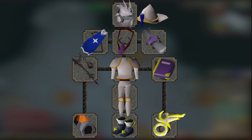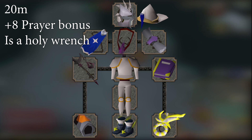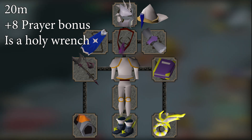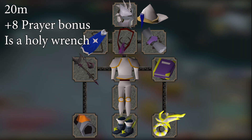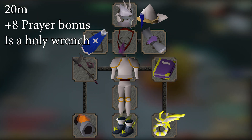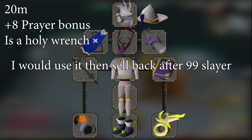If you plan on doing a lot of bursting, I would grab a Ring of the Gods next. This costs 20 mil and provides a plus 8 prayer bonus when imbued, and also acts as a holy wrench, saving an inventory space. The 8 prayer bonus is a lot more important than the 8 magic attack bonus from the Seer's Ring. This can be a questionable upgrade because the ring is only very good specifically for bursting. I might skip it if I was close to 99 magic and Slayer, but it will save you quite a bit of money, and you can uncharge it to get 80% of your NMZ points back and resell it after you finish 99 Slayer.